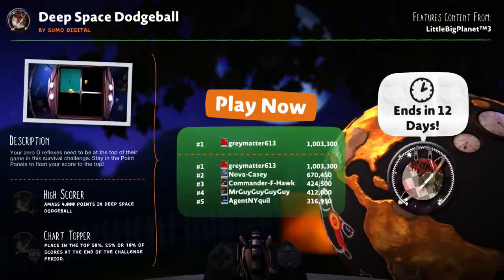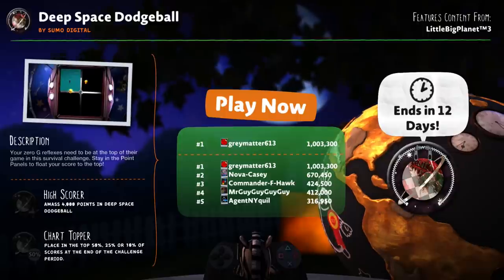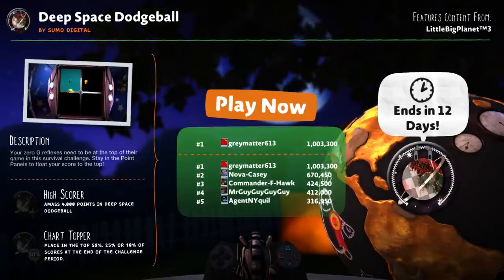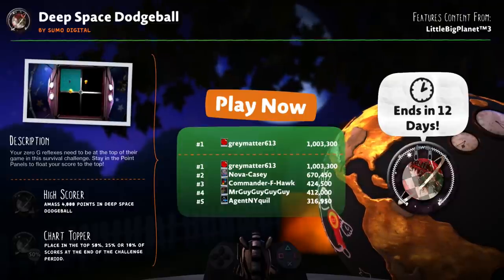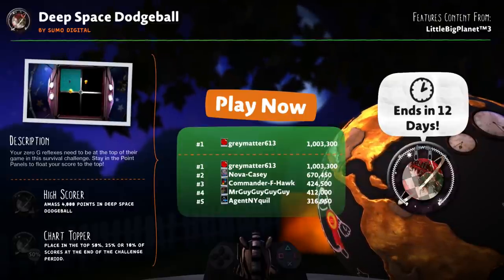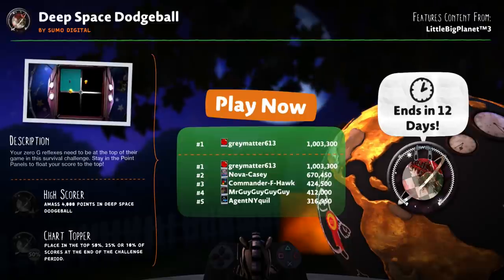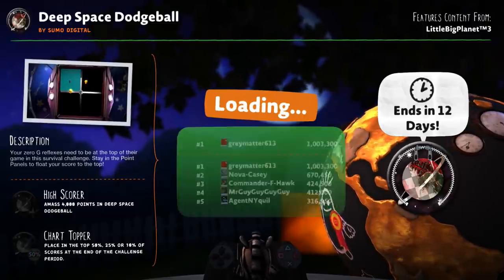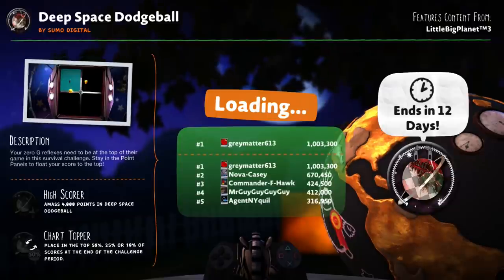Your zero-G reflexes need to be at the top of their game in this survival challenge. Stay in the point panels to float your score to the top — that was a bit of a tongue twister. There's only one score over a million points, so I'm guessing we're gonna get like 50,000 or something. Our high score is actually 4,000 points, so let's go ahead and give it a try.